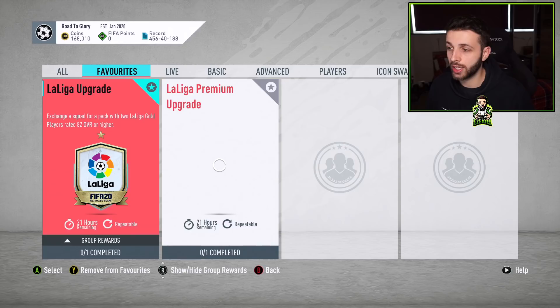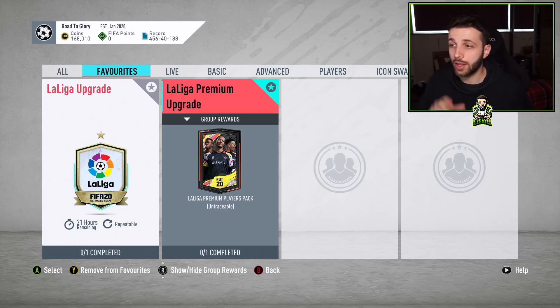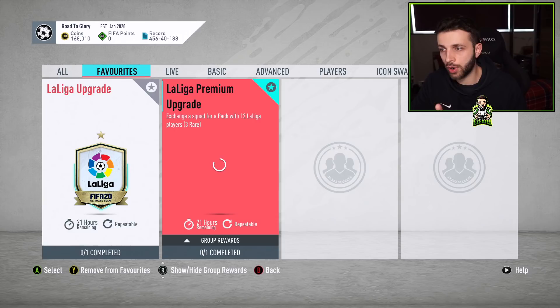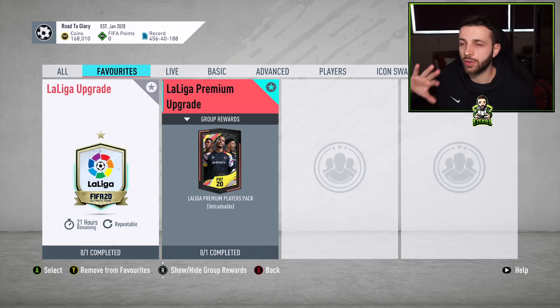You get two players that are going to be 82-plus from La Liga, and the pack weight is ridiculous — I've seen people pack Team of the Season cards from just opening two or three of these packs. This pack comes out every single Thursday and is going to be where you make most of your coins. Everyone is so focused on picking up players for 1,000 or 1,500 coins then selling for 2,000, but what you should be doing is picking up rare golds for 650 or 700 coins.